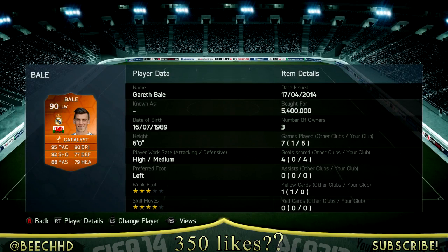He has 95 pace, 92 shooting, 88 passing, dribbling stats of 90, 77 defending, and then 79 physical on there as well. I paid 5.4 million coins for him and I'm still trying to sell him as we speak.